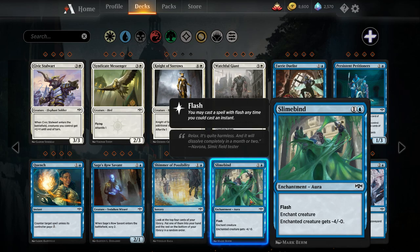Slimebind — one blue, one colorless enchantment aura with flash. Enchant creature; enchanted creature gets minus four minus zero. Not quite straight-up removal. If there is a mono-blue deck, this might be your best removal spell — however, if the creature has more than four power it can still attack, and it can definitely still block. Slimebind is at its best when your opponent is attacking — you throw it down on their creature, then block or double-block to get it off the board without losing your guys. I don't think this is going to see too much play in Standard Pauper.